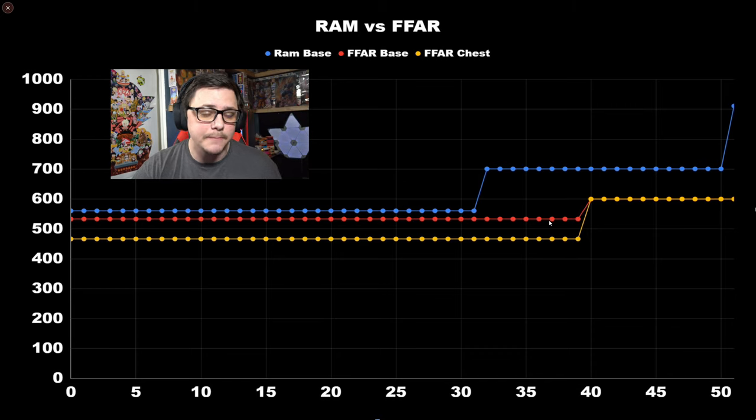Does this mean the FFAR is meta? Not necessarily — people will still prefer the MAC-10 with the DMR. You could combine the FFAR with the DMR but they'd share ammo, creating tricky situations. If you're the type to run a sniper, the Kar98 is probably your best bet as a secondary. Once the FFAR hits that damage drop-off, body shots versus chest shots won't make a difference in TTK for the FAMAS.